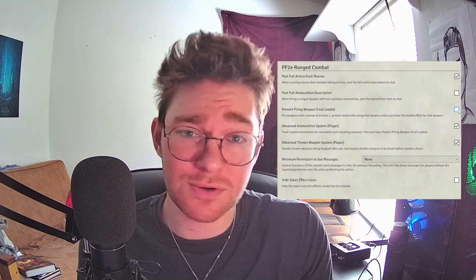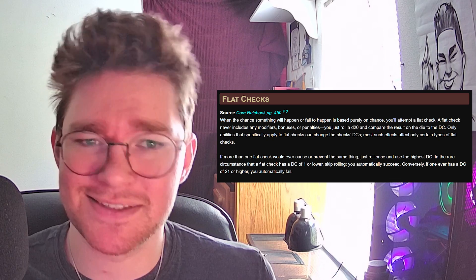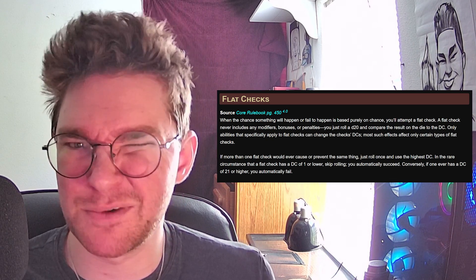Next up, number 7: the Flat Checks mod. In Pathfinder 2nd Edition, there is a flat check system for certain conditions or features, and sometimes as a GM or player it can be a little difficult to keep track of that. This can really bog down your session if you're having to look up all the rules for flat checks, especially if your players are unfamiliar with it. This is a fantastic mod because it takes care of all of that for you. But obviously, don't rely on it entirely — make sure you know what conditions or features will call for a flat check so you know the mod is doing it correctly and not messing up your flow of combat.